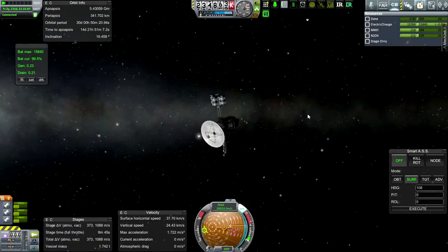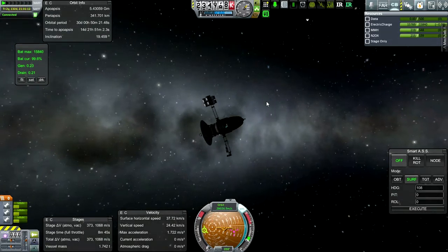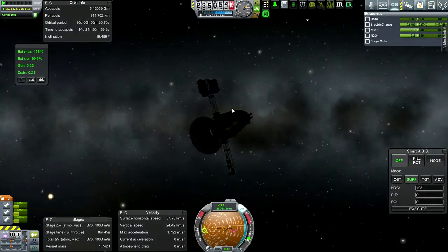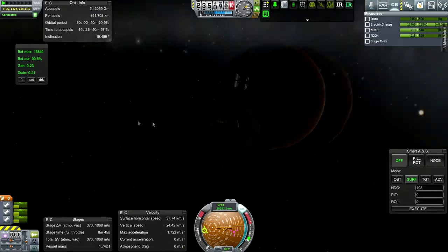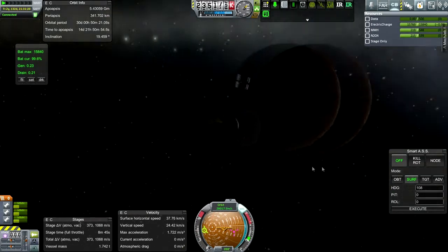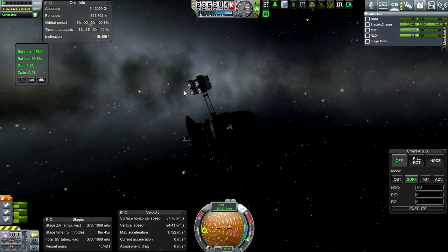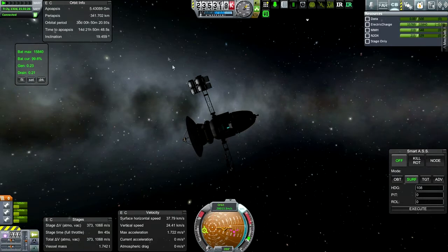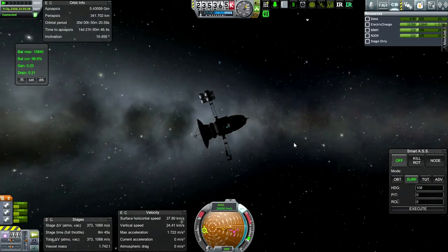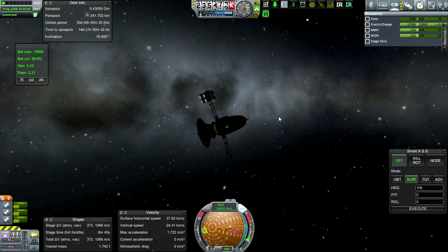Hello everyone and welcome back to my realism overhaul series in Kerbal Space Program 0.24.2. We are back with our Robinson 2 probe which is currently in orbit around Jupiter. The tracking station says it's a sub-orbital trajectory but the altitude of 341 is only touching the atmosphere somewhat. I had to use the engine to do a retro burn in order to get into orbit.